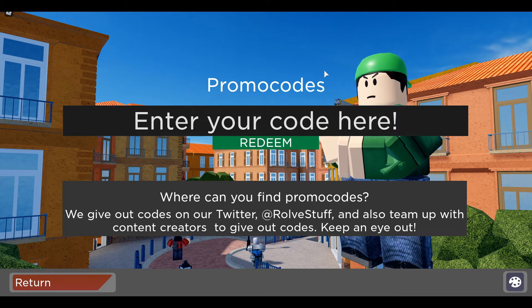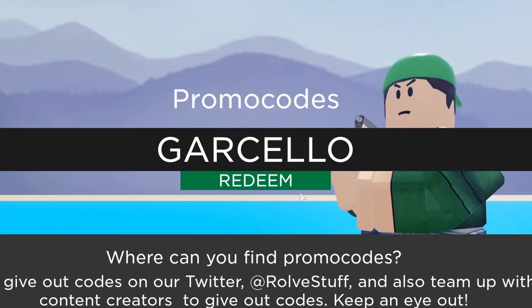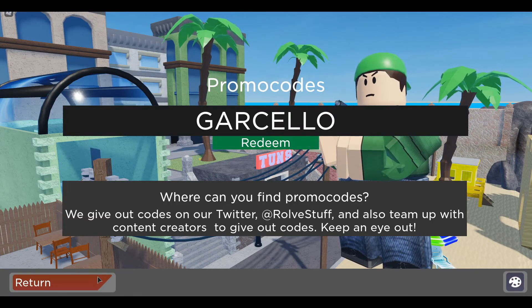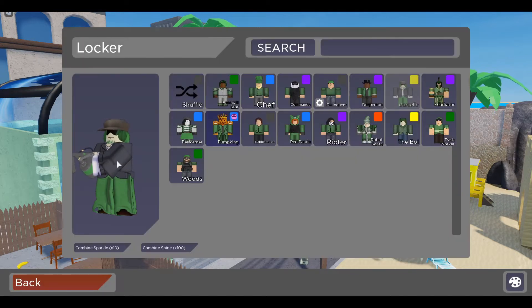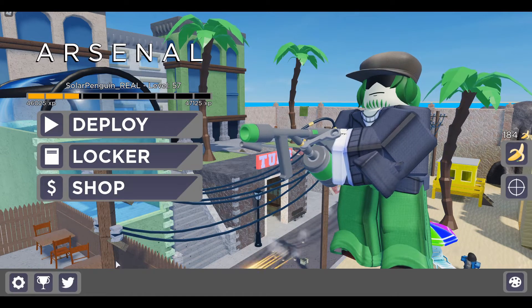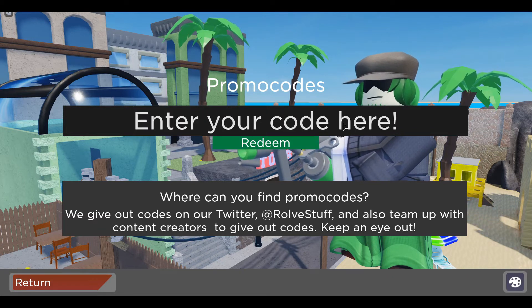The first code I'm going to show you guys is going to redeem for the guerrilla skin, or a kill effect or emotes. This is how you spell the code — let's go and redeem it. Code redeemed! I'm not sure what we got but let's check. I think you get the freak skin from that code, so at least it's something instead of the default skin in Arsenal.